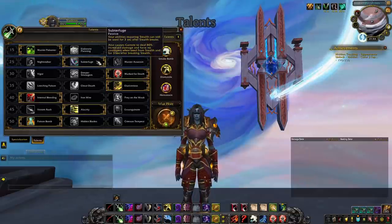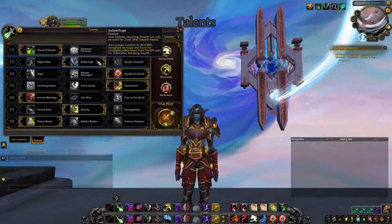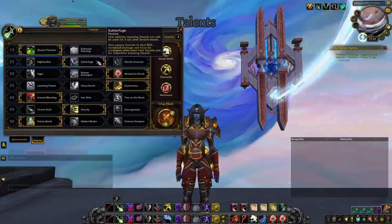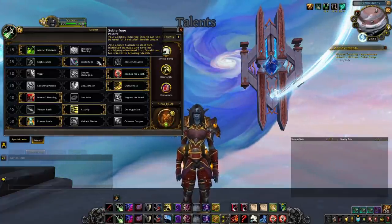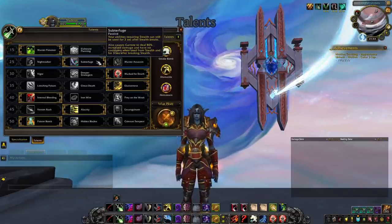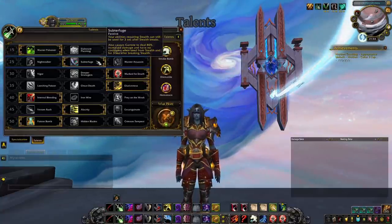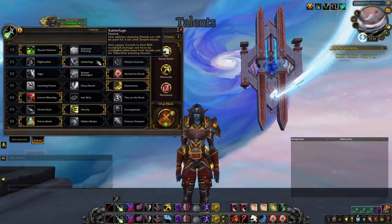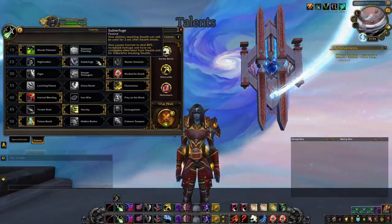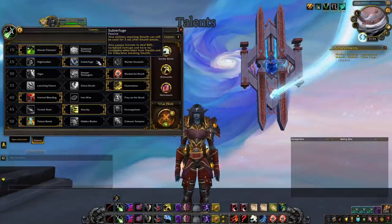On the second row, pick Subterfuge. This allows you to use stealth-based CC on multiple enemies every time you come out of stealth, giving you more opener options and making Vanish more powerful — usable defensively to stun again, silence, or CC a different target. It also increases Garrote damage from stealth by 40% in PvP (tooltip says 80% but it's halved). As a Night Elf, Shadow Meld lets you access stealth abilities on demand without sacrificing Vanish, creating kill opportunities that otherwise wouldn't exist.